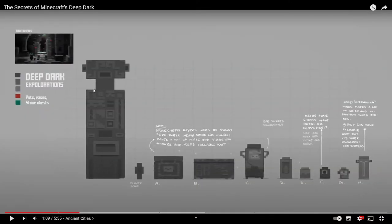So the first thing, as you can see, is the actual Ancient City. There were plans to add pots and vases and also stone chests. You can actually see the player scale right there — the player would have been a lot smaller than these chests. There is a note here that says 'stone chest — players need to slowly slide their heavy lids off,' which meant it would have been a chest you'd have had to interact with for a little while before you could actually open it.